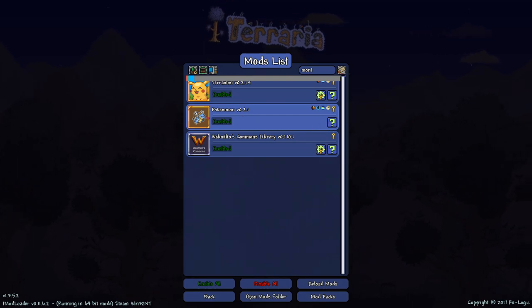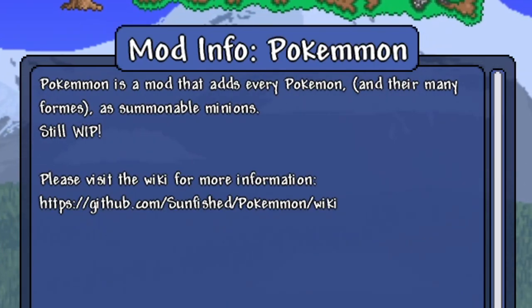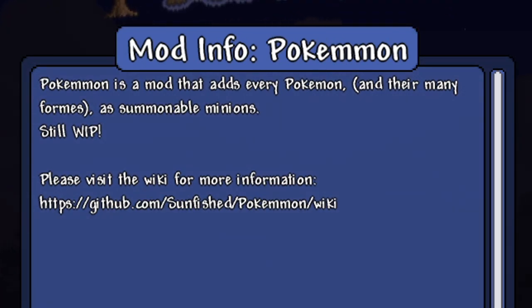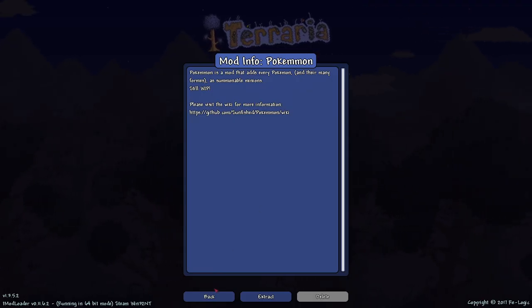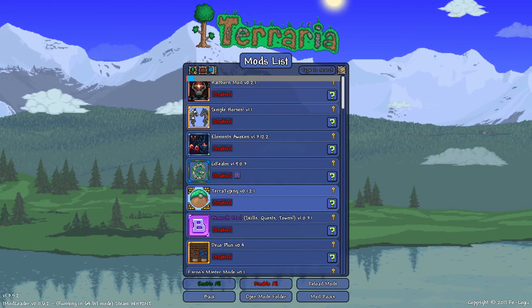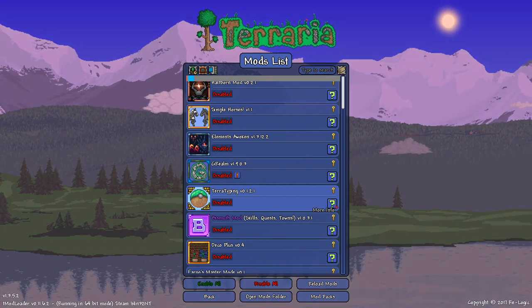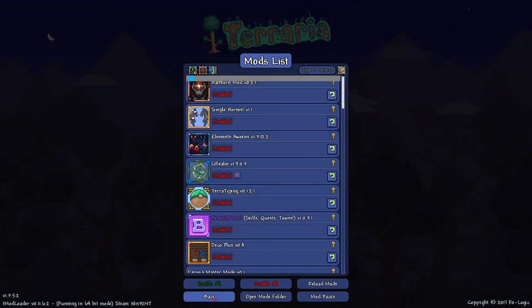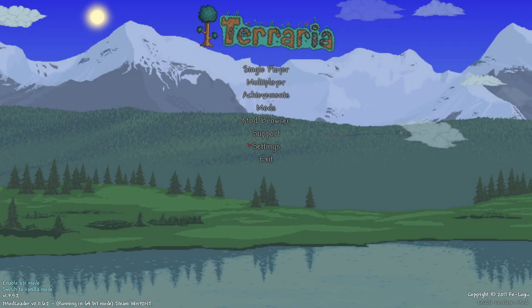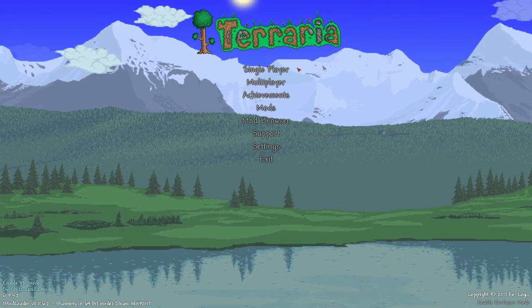The other mod, Pokemon, is a mod that adds every Pokemon and their many forms as summonable minions, so it won't be too bad to have both installed at the same time. There's also a mod called Terra Typing which does what Pokemon does in terms of elements — fire is weak to water, water is weak to grass, water is weak to electric — typing like that.